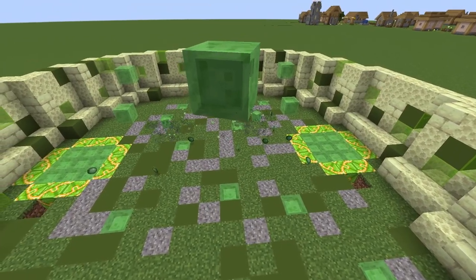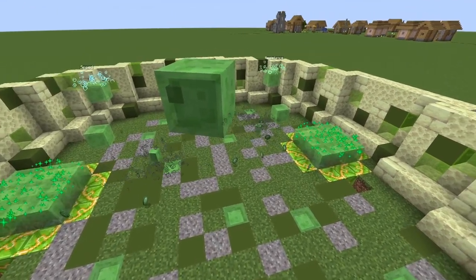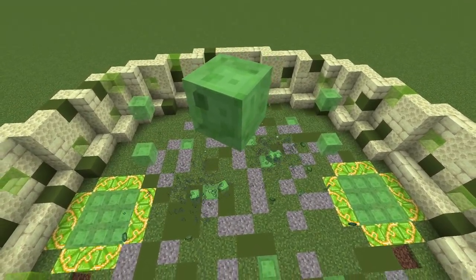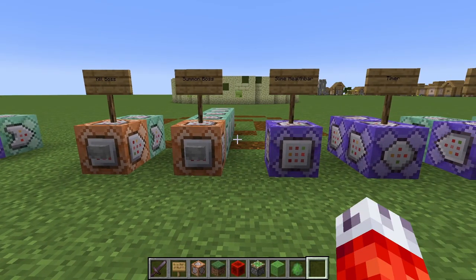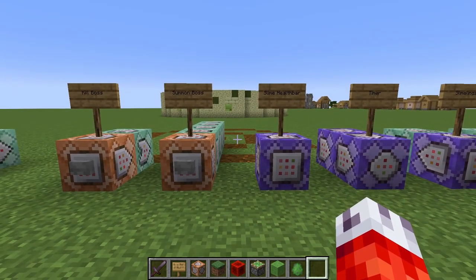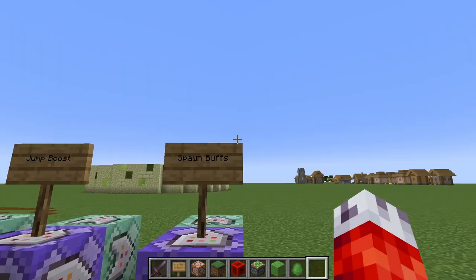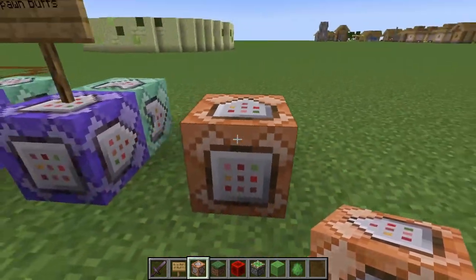Back to our King Slime — right now it doesn't actually have any special attacks. Sure, it summons slimes, but that's not really the King himself doing anything special. So today we are going to finally talk about the last major part of this boss fight: a slam attack. To not overcomplicate things, the slam attack will be fairly straightforward. We want to give our boss an ability that players have to watch out for — basically, after a certain amount of time, we want our slime boss to teleport high in the sky directly above one player and come slamming down upon them.